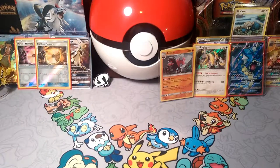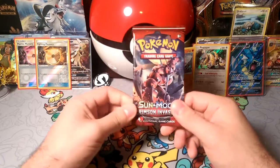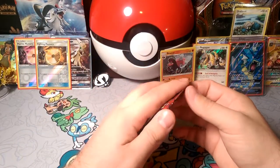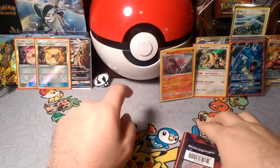Hello friends, DapperDrabby here and welcome to another Pack-a-Day. We are continuing the Crimson Invasion with a Buzzhole GX pack. This is Pack-a-Day number one hundred and twenty-eight.